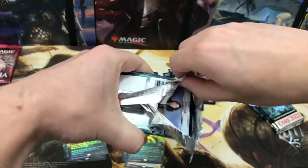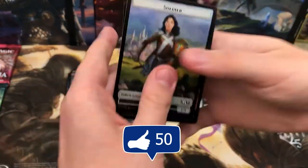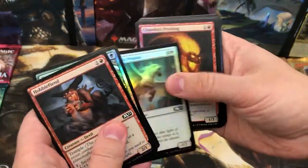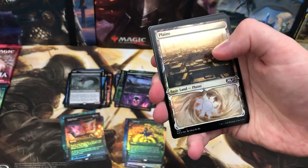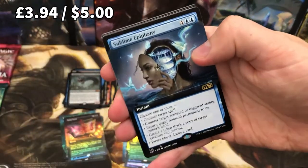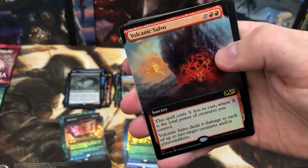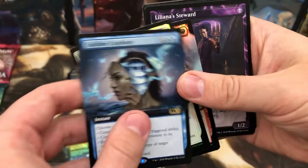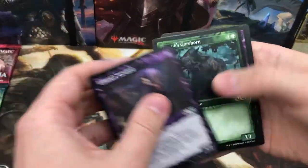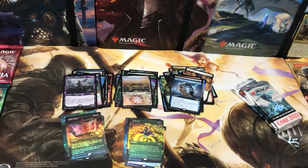Not trying to be that guy that begs for likes, but I kind of do hope I get 50, because I'll definitely buy another box of this — although I'll buy from someone else, because I ordered this a week ago and next day delivery came six days later, which is ridiculous. Oh, beautiful — Sublime Epiphany extended, foil extended Nine Lives, and a foil Volcanic Salvo. Beautiful. So many cool extended arts. I'll just flick through everything briefly at the end.